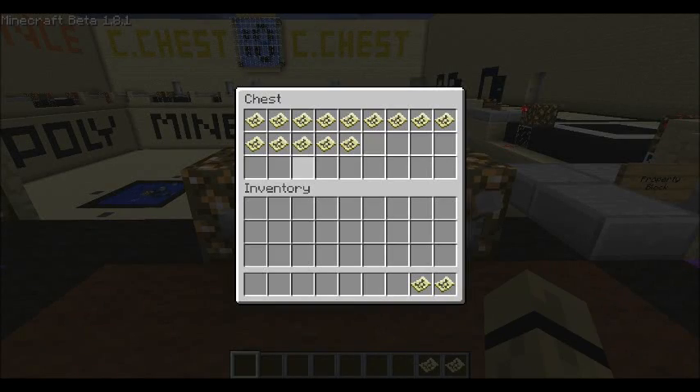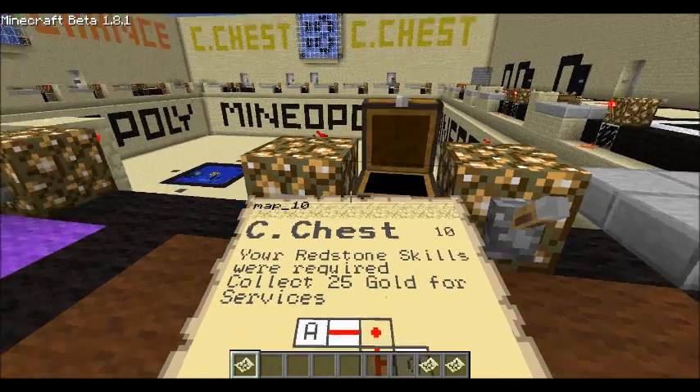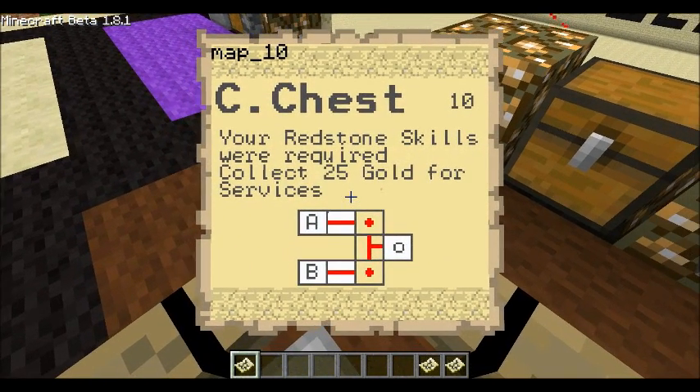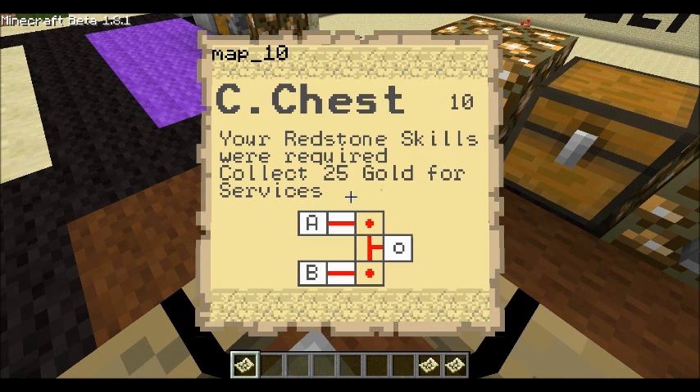So we go into our treasure chest here — it's like a treasure chest of adventure — and there's a bunch of maps. You may have guessed at this point what I'm doing with the maps. This would be number 10, because they're in order. And here's our card: 'Your redstone skills were required. Collect 25 gold for services.' As simple as that.